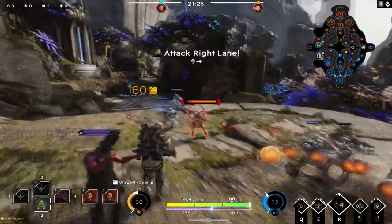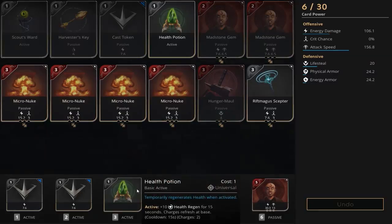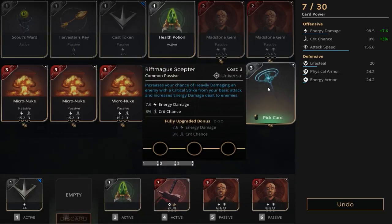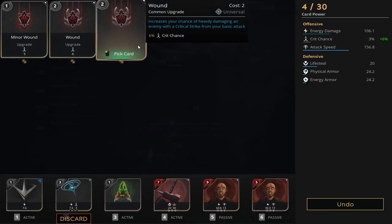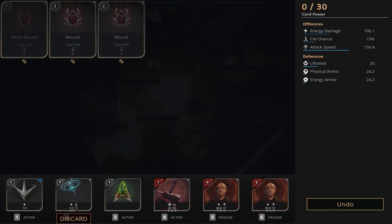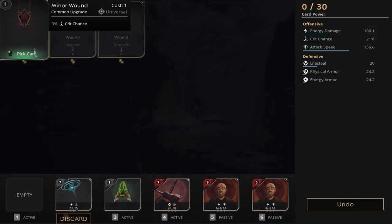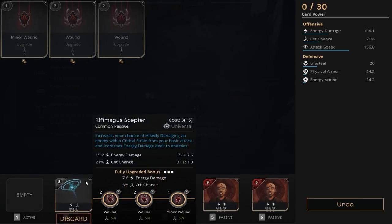Now we're really cooking. We get rid of one Cast Token and pick up a Rift Magus Scepter. We put two Wounds and a Minor Wound in it, getting rid of another Cast Token in the process. We still sit at 106.1 damage but now have 21% crit chance — this is going to be huge.